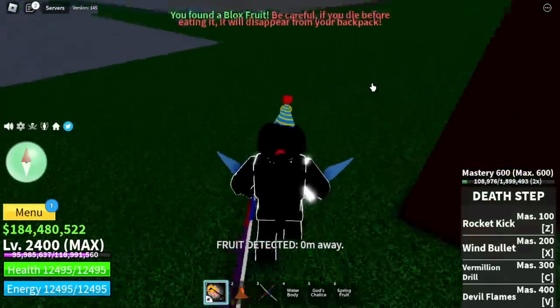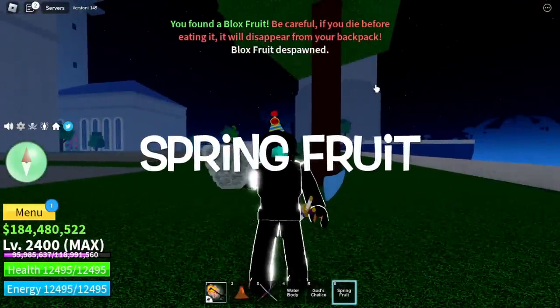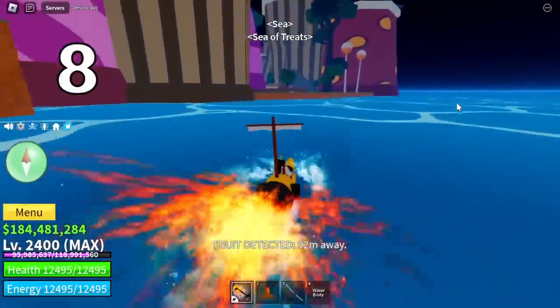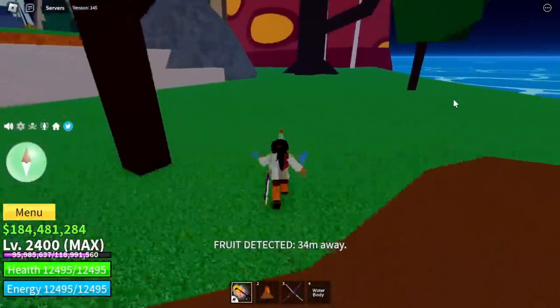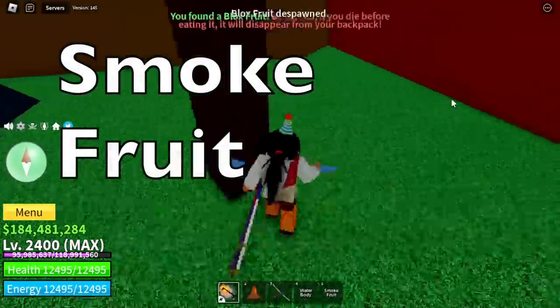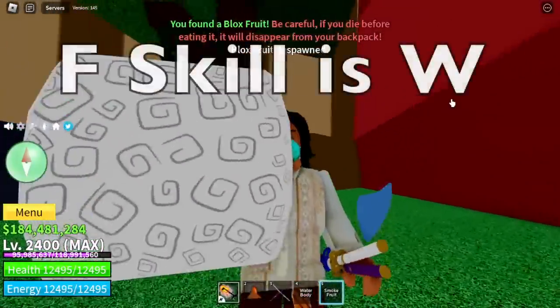We got the spring fruit — I really don't like this one. Moving on to our eighth fruit, located in the sea of treats. We got the smoke fruit. By the way guys, the F skill of this fruit is a win.